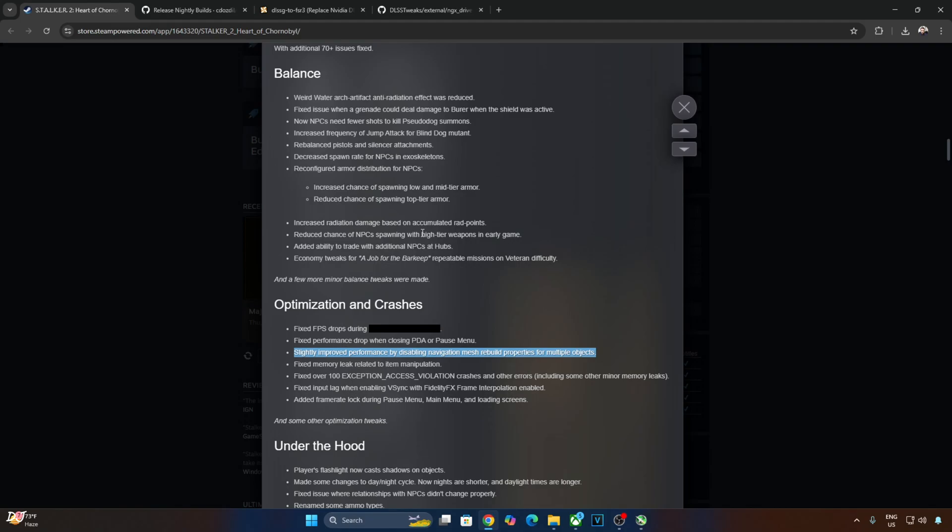The game comes with an older version of DLSS Upscaler 3.7. I'll manually update it to the latest version 310.2.1. By default, the DLSS auto exposure setting is disabled, so I'll use the OptiScaler mod to enable it. This setting helps in reducing the ghosting produced around objects in the environment.